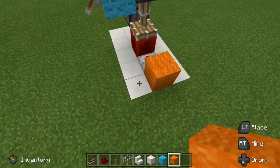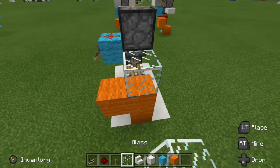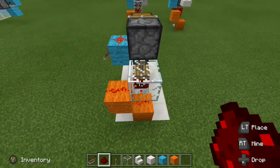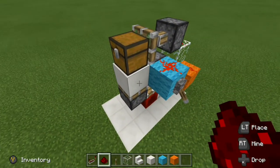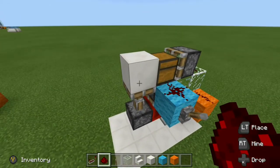That will be powered. We want to run that repeater into a block right here. And then on the side, we want to come a block up like this. Place a temporary block right there, and then place your glass block right there. Now, get your redstone dust and walk that up. And then we should get extension on our chest. Our chest is extended, our floor block is retracted. And then if we flip our lever, our chest retracts and our floor block is extended.